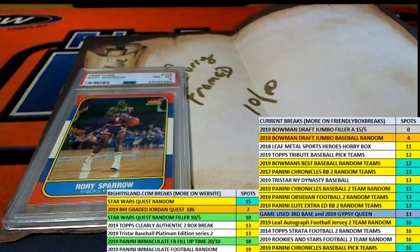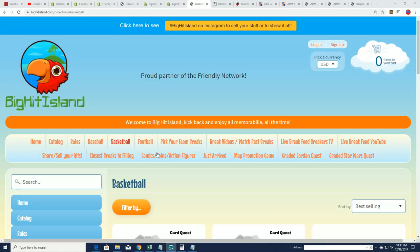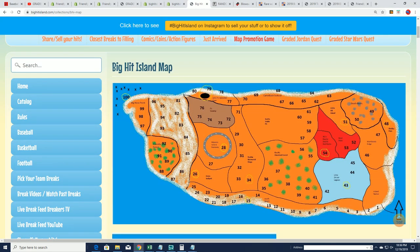Let's go ahead and do our Big Hit Island random and see who moves up the game board. That's right — there's a game board, and that is fun stuff. It can unlock some prizes for you possibly by moving up on the game board. So let's see what happens on the map promotion game — seven times through for our owner list.